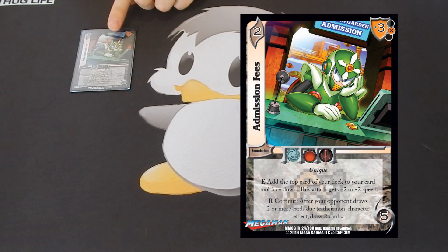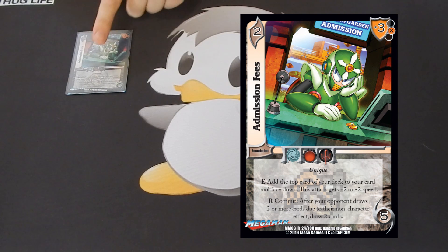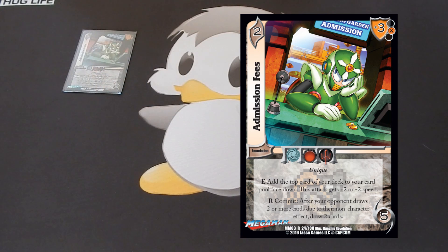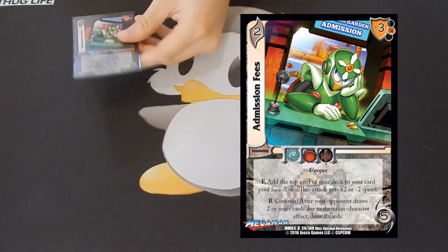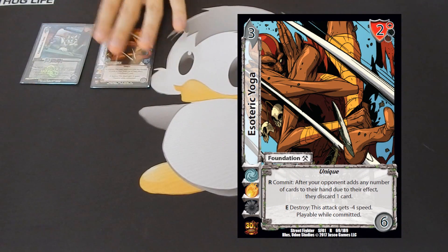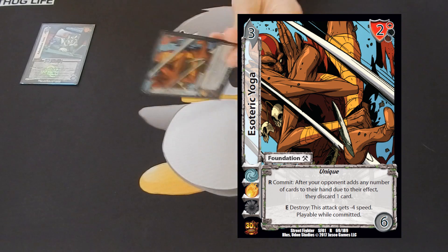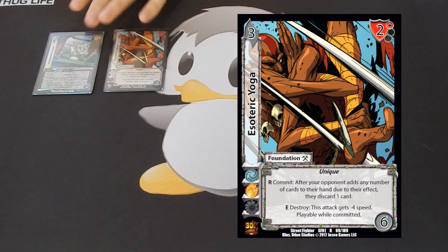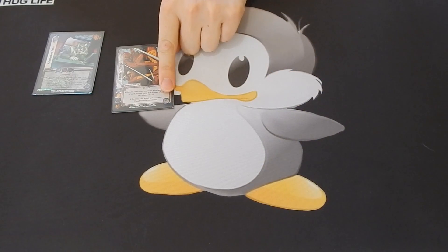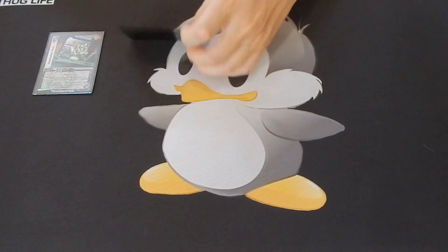Next up we have two one-ofs. The first is Admissions Fees — this card is very good, but I never really got to use it more than once. I won my first round with it by giving my Tiger Destruction plus two speed, forcing it through and making my opponent take about 17 damage. I never ran against a Templar deck or a Tengu Dive deck where its secondary draw ability would trigger. But it is only a one-of in the deck, so maybe I just didn't see it enough. And then one copy of Esoteric Yoga — after your opponent draws any cards, you commit this and they have to discard a card. You can also destroy it while it's committed to give any attack minus four speed to help you block. I didn't really see either of these one-ofs, but I did check Esoteric Yoga against Vega when I needed to check a five and ended up checking a six, so it definitely carried its weight.